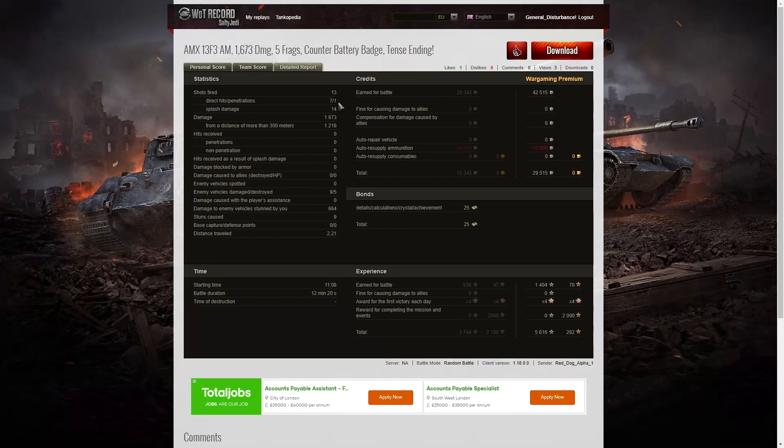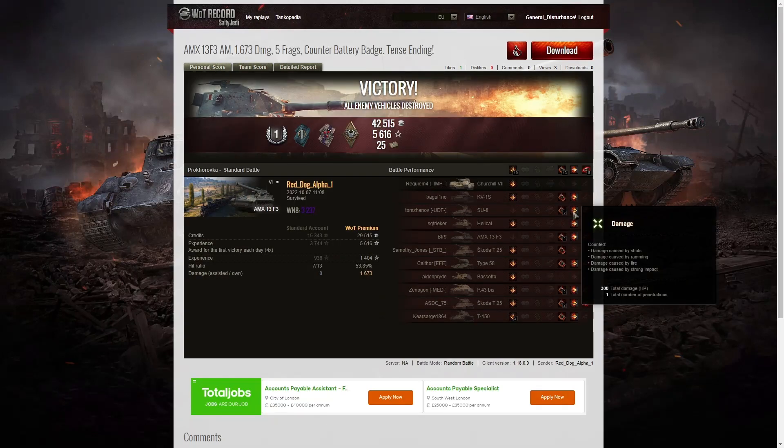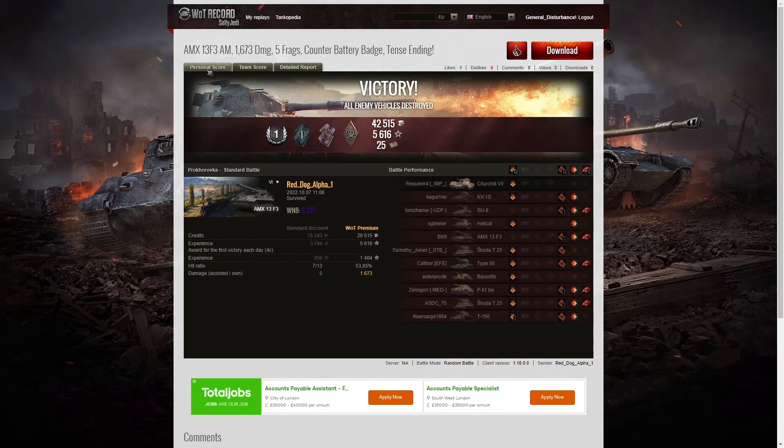13 shots fired, seven direct hits, one penetration which must be the SU-8 — he took it right in the side of the vehicle and the armor had no way to stop that. It was a pen — 300 hit points right through the side, no problem. 14 splashes, damage of 1,673 of which 1,216 were at more than 300 meters, the close shot being the SU-8. He damaged nine of the enemy, killed five. 664 hit points of stun assist off nine stuns. 42,515 credits to the game and after ammunition resupply took away 29,515 credits. 25 bonds for mission completion, 1,404 XP times four for the first victory — 5,616 experience points altogether.